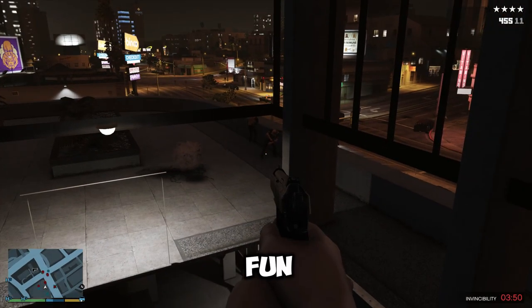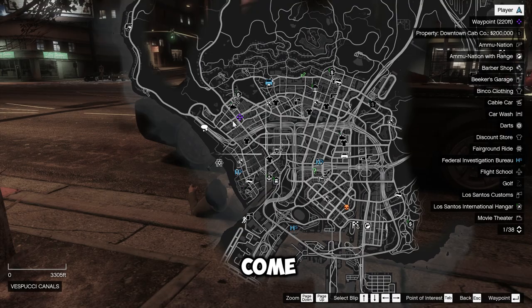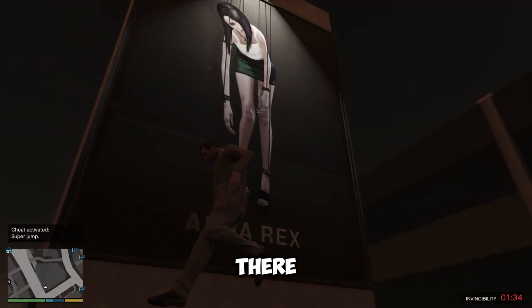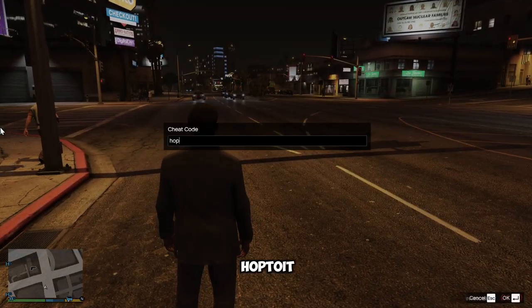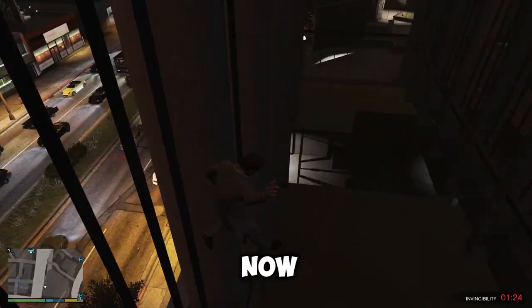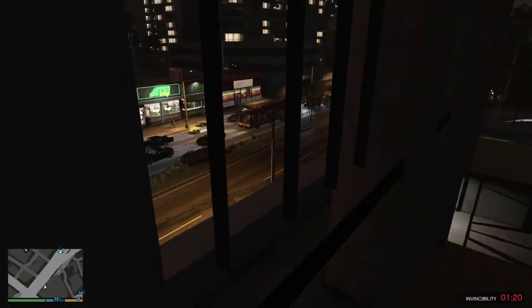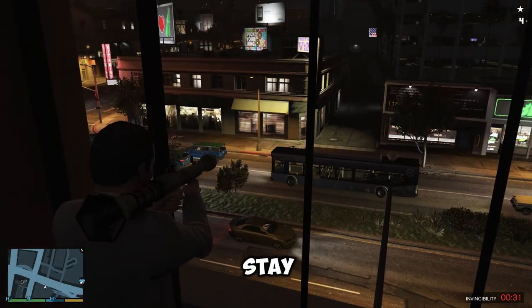Next is a pretty fun glitch if you want to shoot others while not getting shot. If you come to the northwest side of the city, there is a giant movie poster. You can high jump by using the cheat called hoptoid. Come here, jump again, and now you are in a new interior spot where you can still shoot everything outside but they can't shoot you inside — you're invincible as long as you stay there.